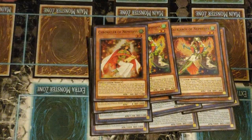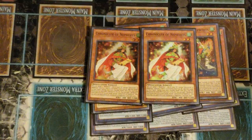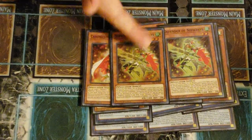Matriarch. And then we have Chronicler. And then Defender. Too bad I don't have Protect — he Defends.